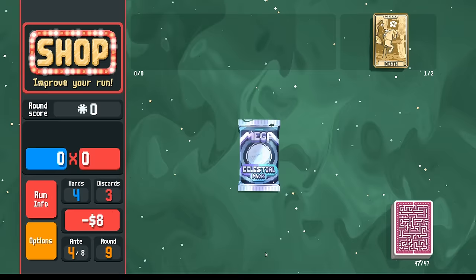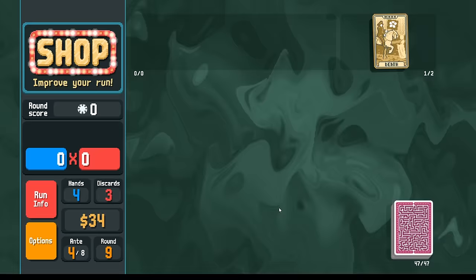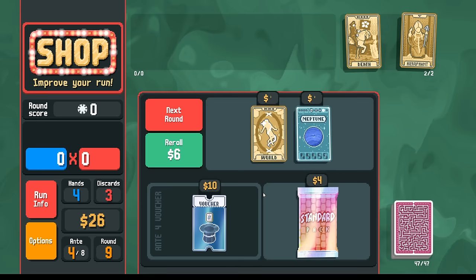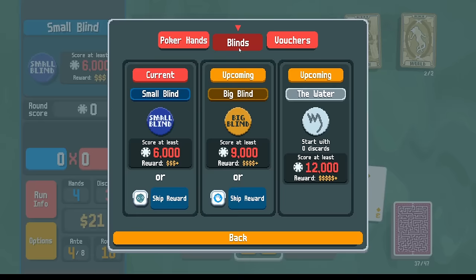What's next? We'll go celestial pack. We've got both Saturn and Neptune — perfect. We can pick up a Hierophant here if we want. I think I do. And we roll one time. Neptune — yes. Actually instead of this Hierophant, how about more spades? All right, let's go next.